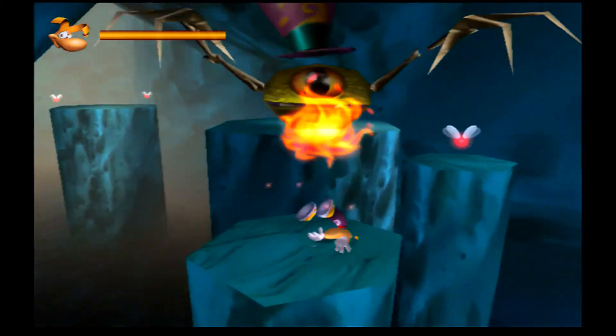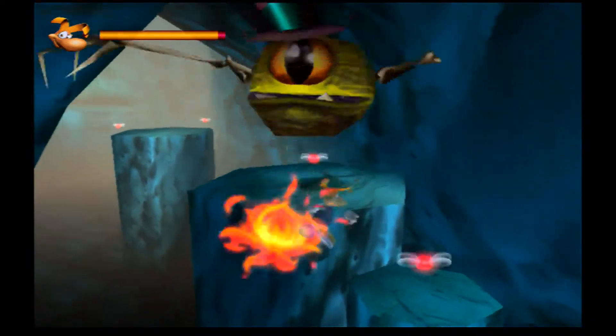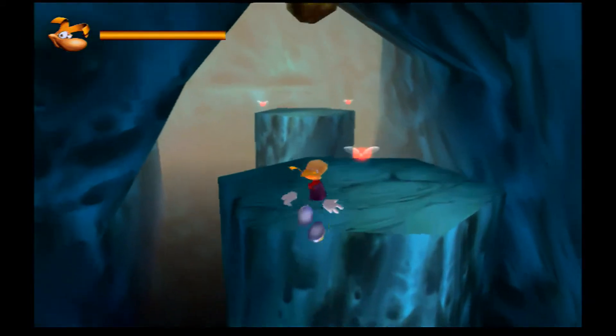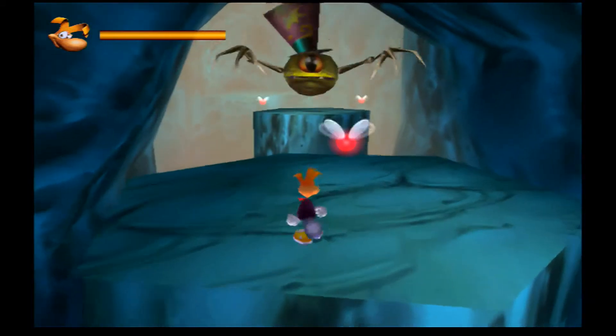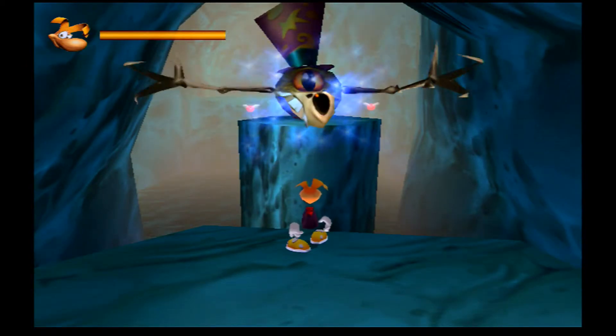One thing to note — you need to collect the limbs. The limbs are there and the limbs are needed. Basically you need to jump across and avoid all the fire as he's shooting at you. Whenever you're on the large gaps like this, he's going to throw the skull thing at you again, so just rinse and repeat the same tactic.